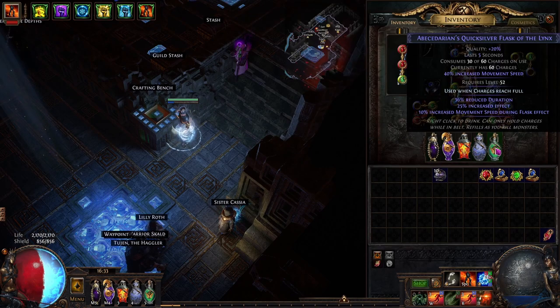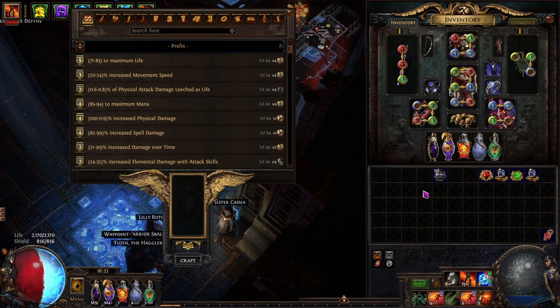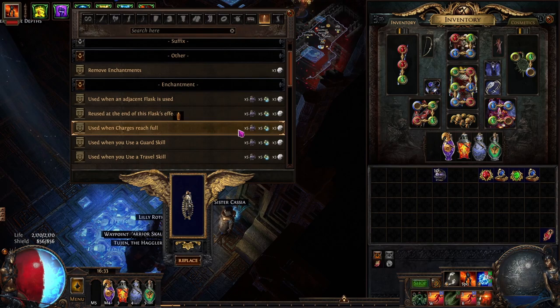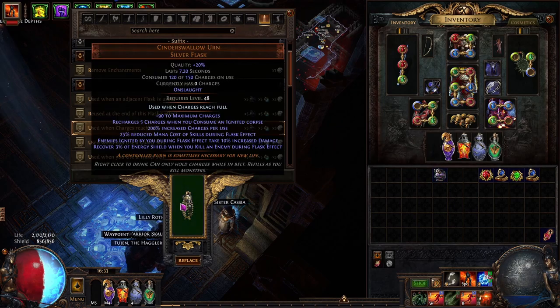You want all of these flasks to trigger when charges reach full. To do this, put your flask in the crafting bench and craft it using Instilling Orbs along with Glassblower's Baubles.